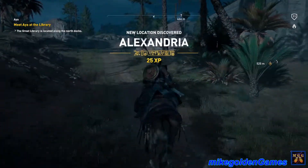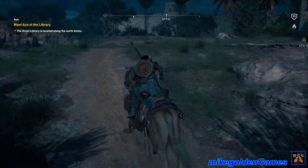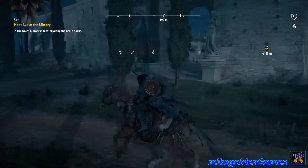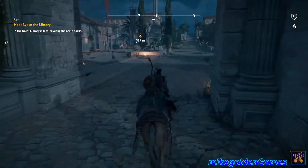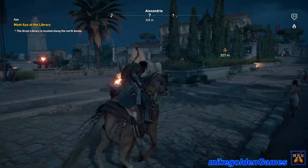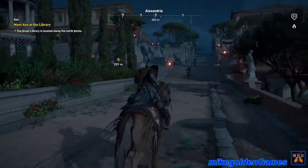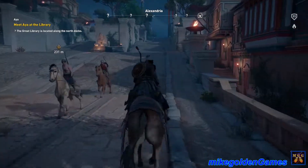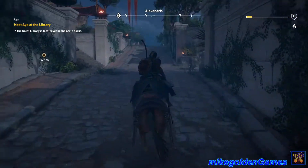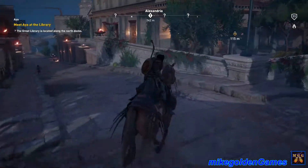The Great Library is located along the north docks. New location discovered — Alexandria. Sweet! Like the Lighthouse of Alexandria. It looks like this is the right way, this should be the main entrance here. Hopefully I can ride my horse. Looks like I'm good. Oh man, the Sphinx! Look at that. Oh man, Alexandria. I love the HUD overlays and everything — the font and everything looks really cool. Just the UI and everything looks great.